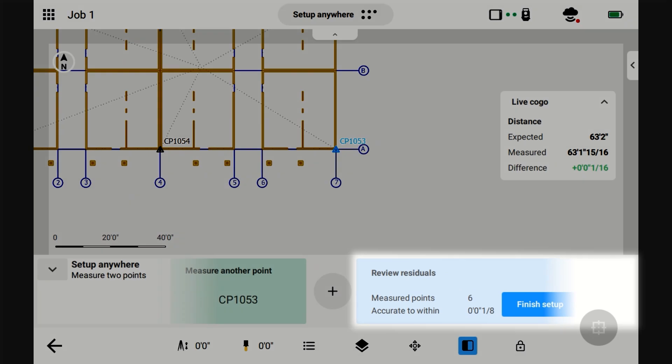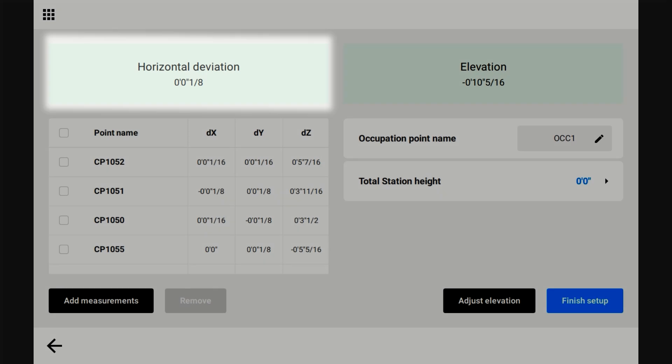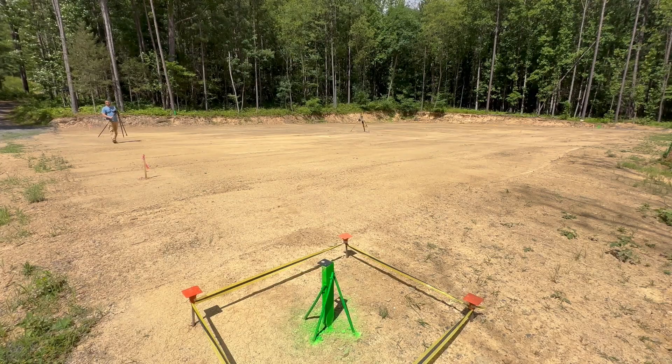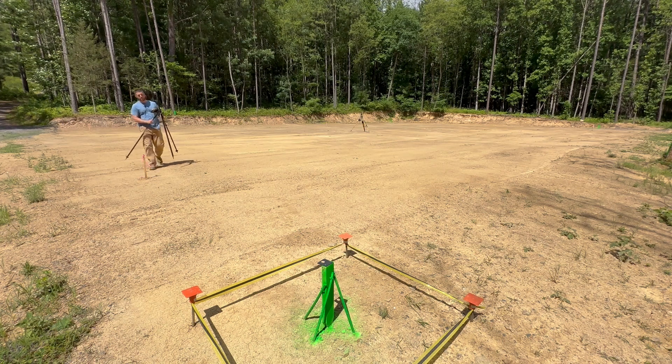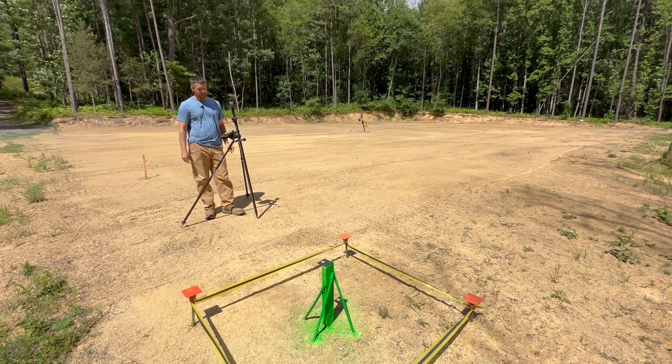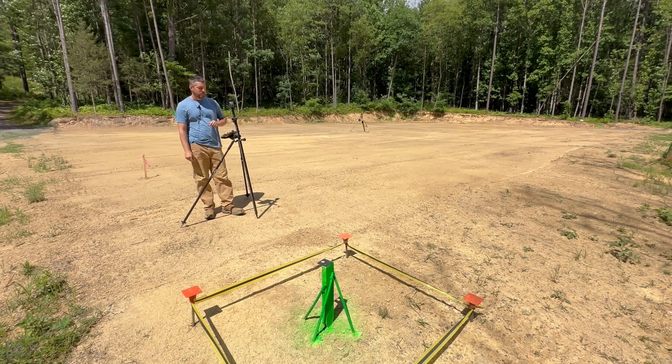We'll go to finish setup. Our horizontal deviation is one eighth of an inch — that's pretty good. But the whole reason we're doing this is because it's not always going to be that good. We're here now, nobody else is here. As soon as the other trades start coming in, that's going to get destroyed and it's going to get worse and worse if you don't establish your own control.